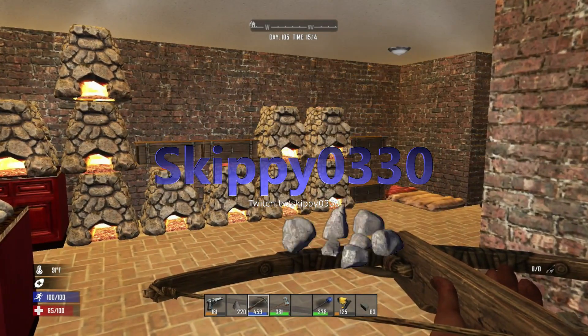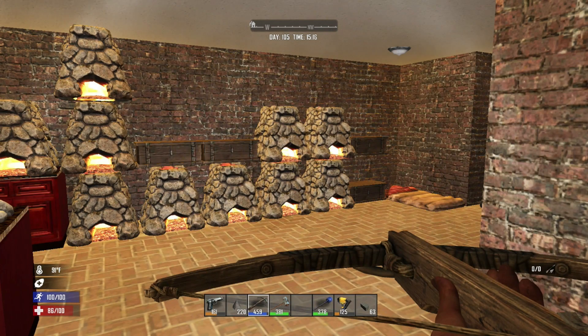Hey guys, Skippy here with another tutorial. I've been promising a base tutorial, so I finally got around to doing it. I have my multiplayer map with a lot of supplies and materials. This design is more of an endgame thing where you attract zombies to a certain area and keep them there. It's a little more difficult to get right off the bat, but I recommend having a main base or a base set up in a POI somewhere.